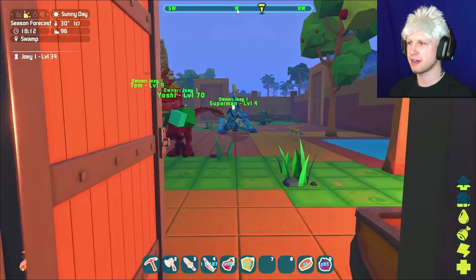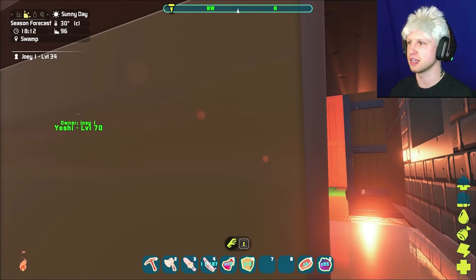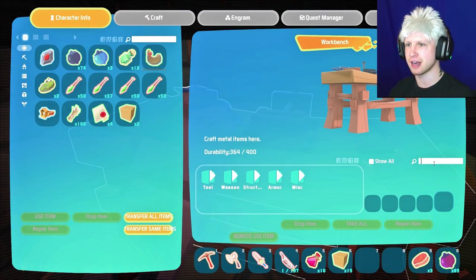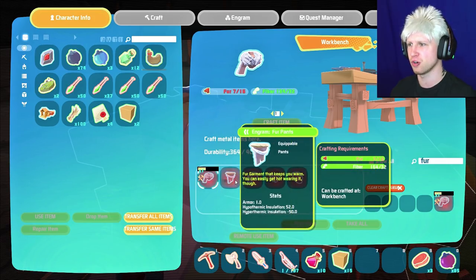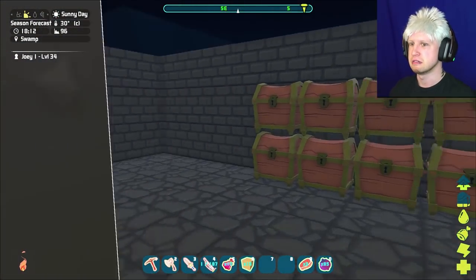We were also able to actually craft fur armor as well, which would end up being fairly nice to keep us out of the cold. So I think we can craft that at a workbench here. We've got plenty of this because it's just gonna be fur and fiber. I don't have that much fur, honestly, because it requires us to kill a lot of bunnies.